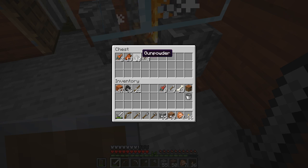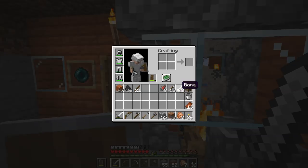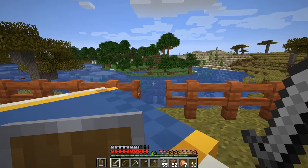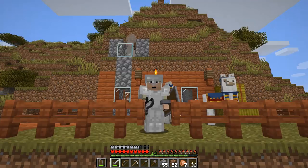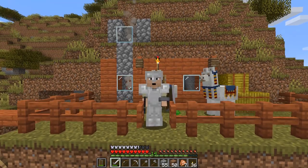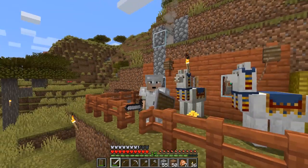Look at this. We've got some bones in here, some more gunpowder, arrows, and rotten flesh, and we are going to need some of this for today's episode, especially the bones and possibly the rotten flesh. Because today we are going to go find some new friends. In this episode, we are going to try to tame a cat, a wolf, and possibly a horse, if we can find them.